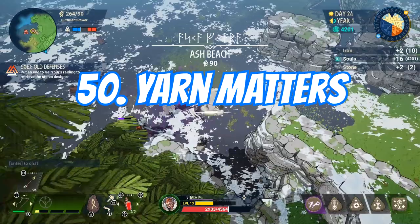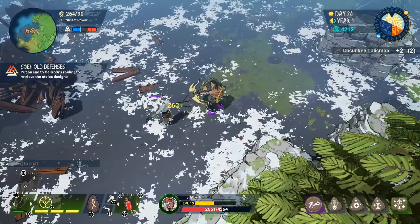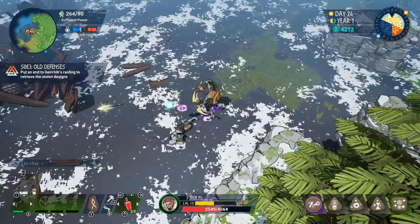You need an absolute tonne of yarn to upgrade and buy new armor pieces. You can make it out of fur once you upgrade the tannery, or head to an ash beach and take out any of the Unsunken as they will always drop at least one piece of yarn.